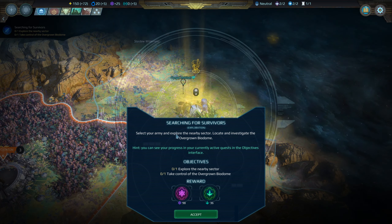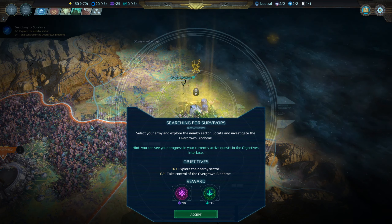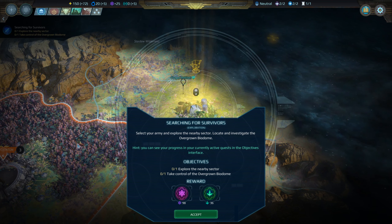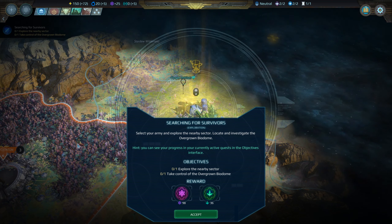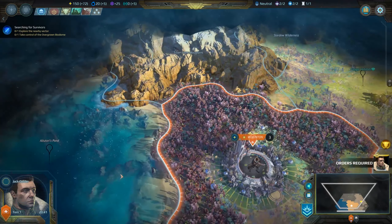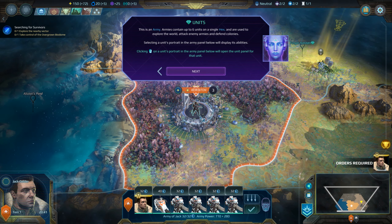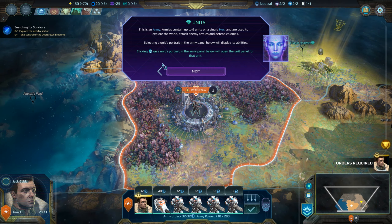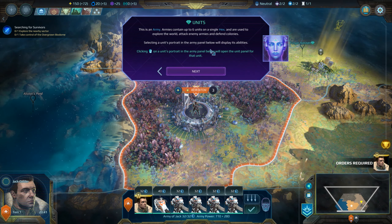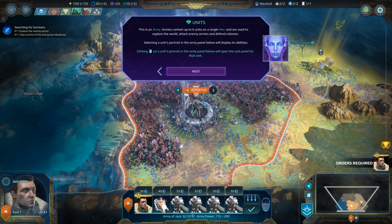Select your army and explore the nearby sector. I haven't explained what the game is about because I don't really know. Let's say civilization, but different — hexagonal gameplay? I don't fucking know. Explore the nearby sector. Okay, so I control him. No, that's a man. His name is Jack. Explore the world. Attack enemy army. Selecting a unit's portrait in the army panel below will display its abilities. I'm probably gonna talk a lot, because that's what I do. I'll try not to overdo it.